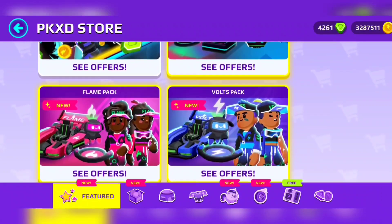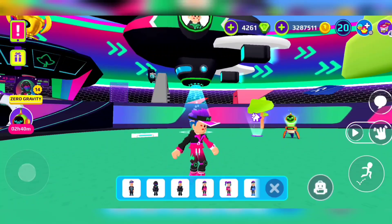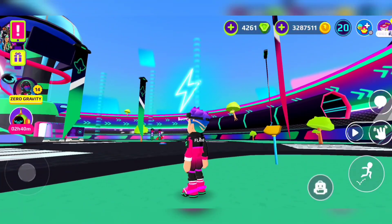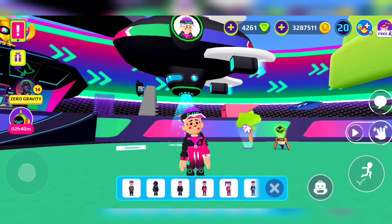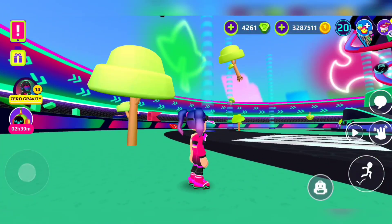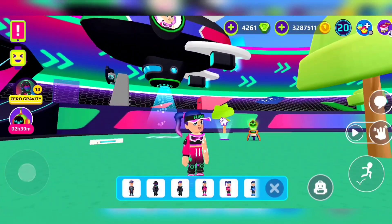Now we're going to go with the blue and red outfits. Here's the red one — it's the same, just with the Volts sign and in red. That's literally all. And then for the girls, also the same — it's just red technically and with the Volts sign.